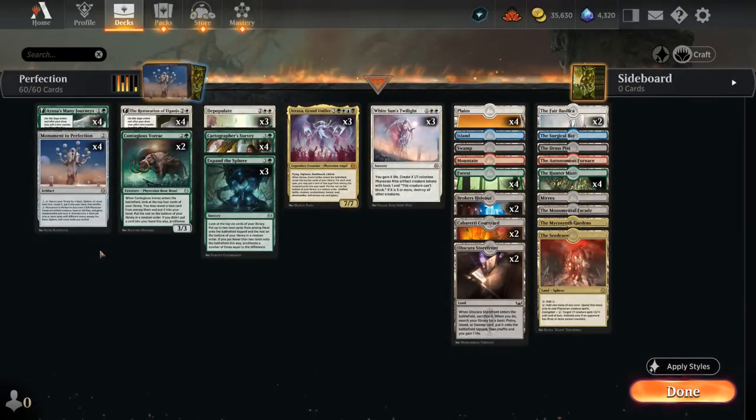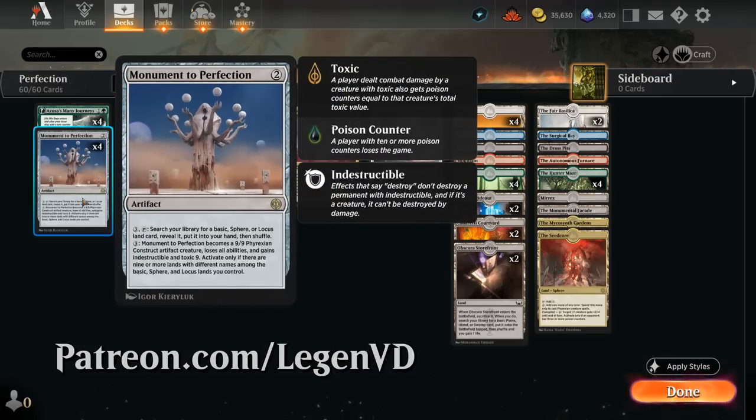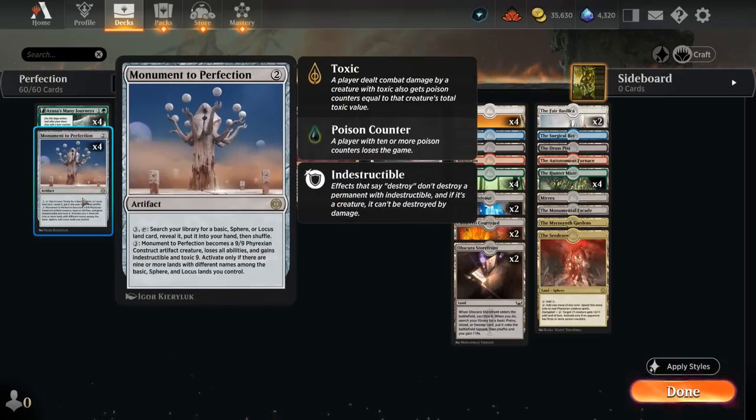Hello and welcome to another standard gameplay video. Today we're taking a look at a 5-color Monument to Perfection ramp deck as suggested by my supporters on Patreon, featuring the 2-mana rare artifact that costs 3 mana to tap and activate to search our library for a basic, sphere, or locus land, reveal it and put it into our hand.